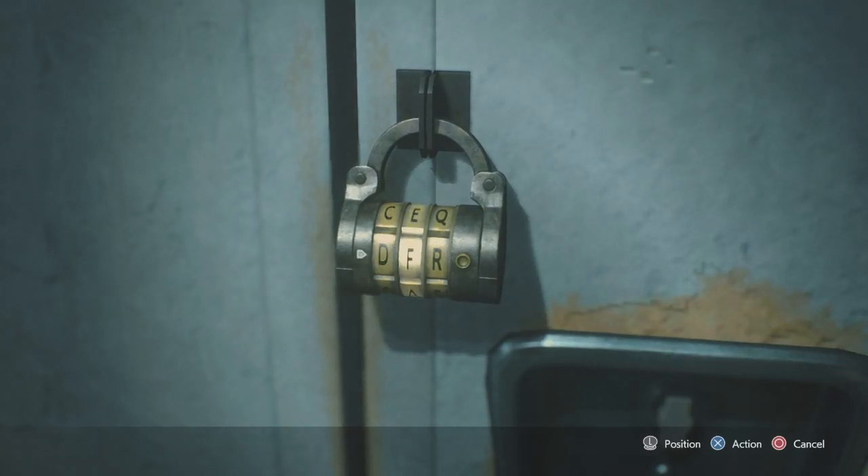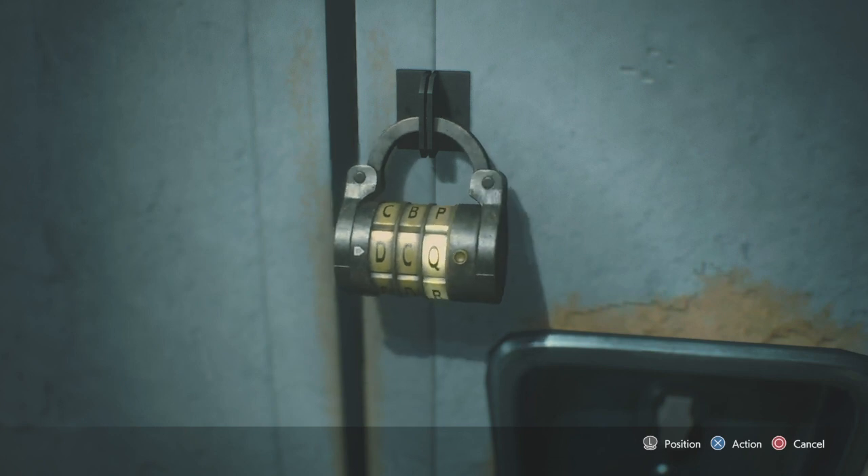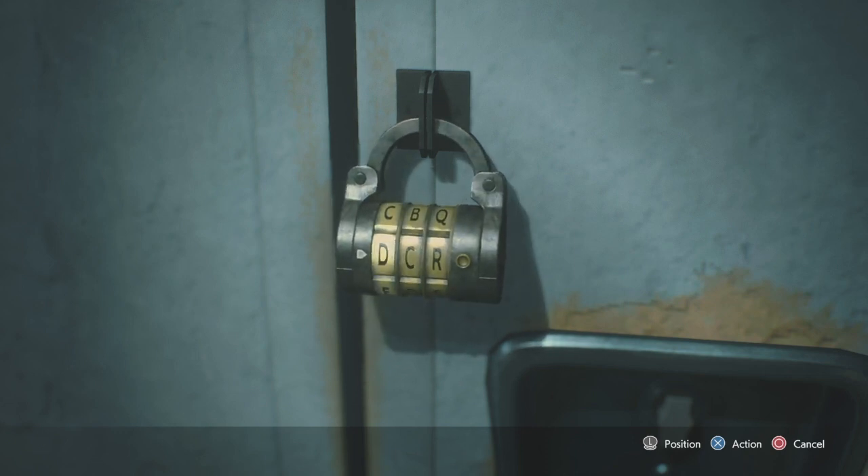Hey everyone, it's your one and only OCG coming at you with a tutorial on the lock combination in the Police Station in the Resident Evil 3 Remake. I couldn't find any clues on how to unlock it, so I had to go old school and figure out the combination on my own. I went through all possible outcomes and found the main combination.